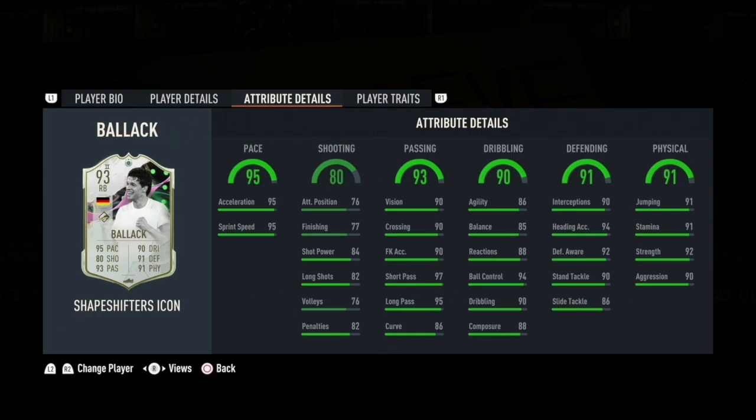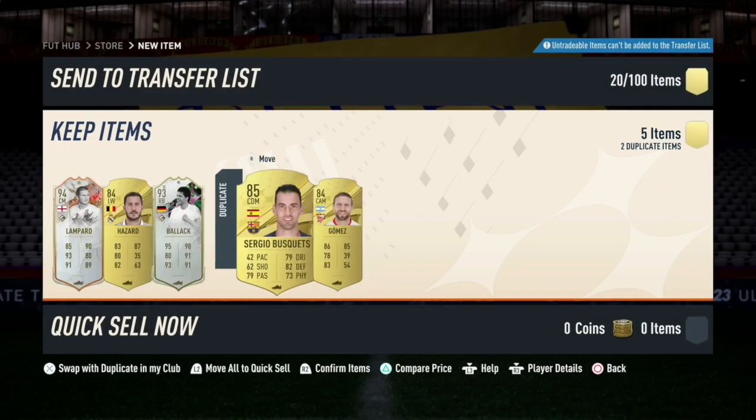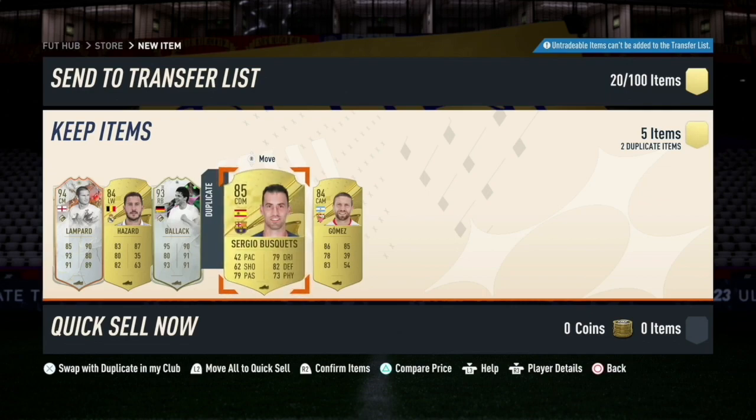For a free pack, out of five cards this was an insane pull for two icons — a Shapeshifter one and a Trophy icon. If you like this type of content, like and subscribe and we'll catch you in the next one. Take care.